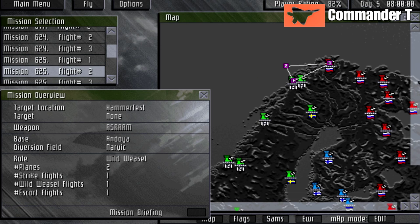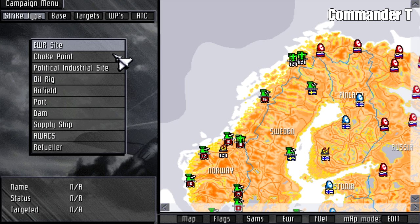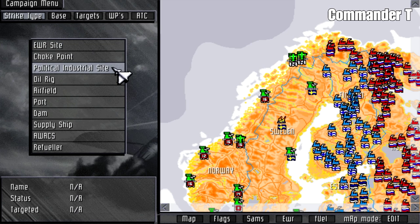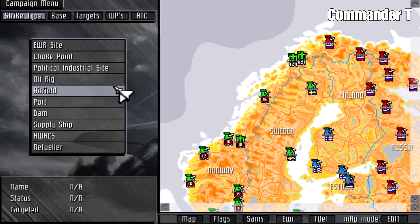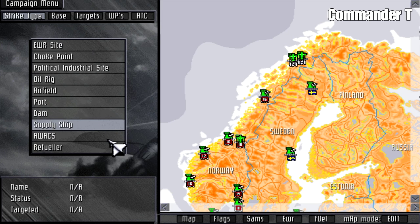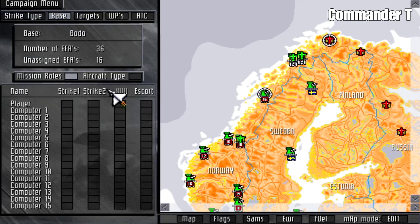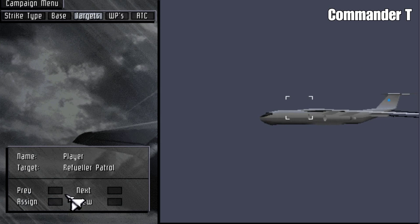Let's choose another mission. We'll make our own mission this time — let's go with a refueler. We'll scroll through these available targets just to see where everything is. We could attack an AWACS but it's deep in enemy territory, so let's go with a refueler. We'll target one that's nearby, choose a base with available Eurofighters, and have three wingmen within our strike group. We'll assign targets to all of us.